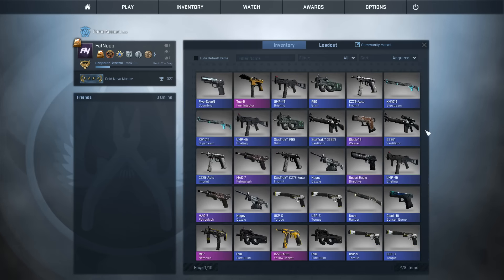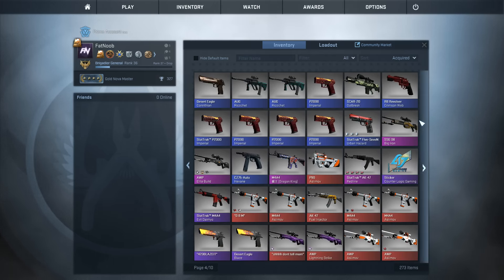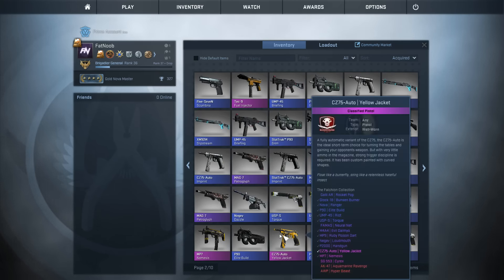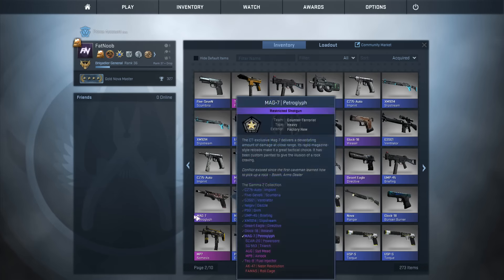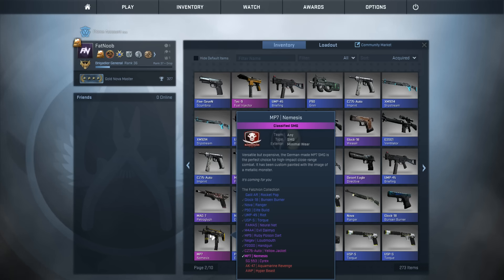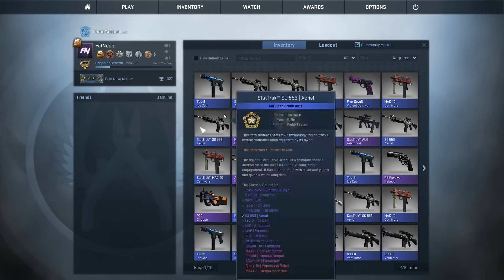Looking at what we got — absolutely crap. Scrolling through: all blues, and I can see three pinks total. That absolutely sucks. You could do trade-ups with these, but to keep the video shorter I'm going to hop onto HellCase now. We have $250 on HellCase — let's see what we get there.